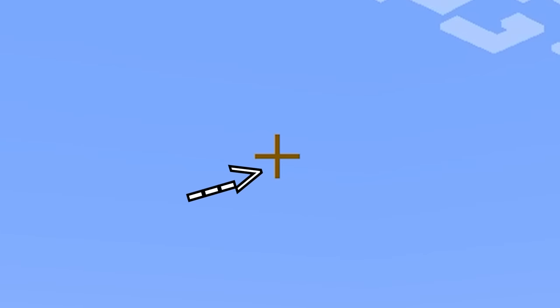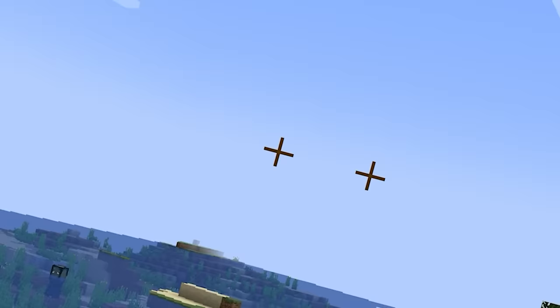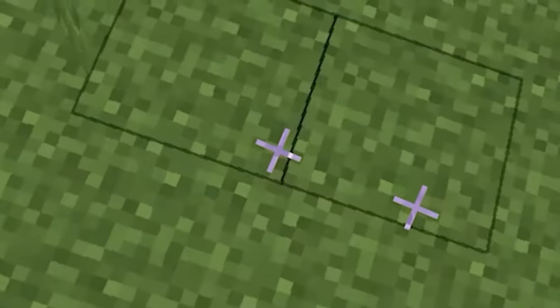Minecraft only has one crosshair and he looks lonely. So let's add one more crosshair and see what happens. Much better. These crosshairs actually work as you see right here. Sort of.